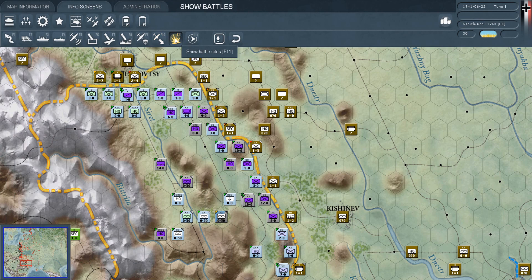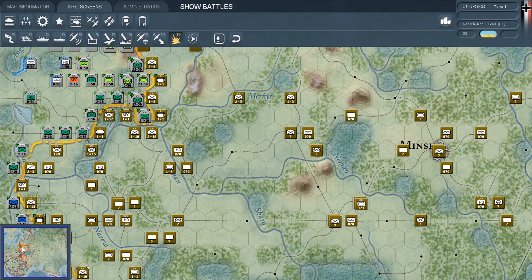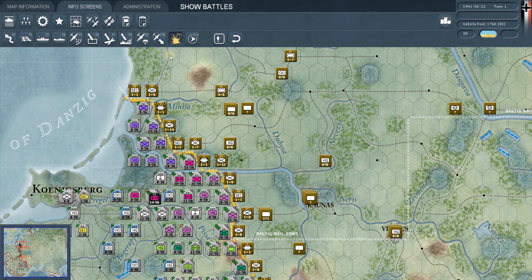F11 is the show battles mode. There are no battles right now so it's hard to demonstrate, but a combat screen comes up for every battle. By clicking this mode you can go back and look at every single battle on the map — if you missed something or just want to relive one of your big victories. An explosion marker will show on the map where the battle occurred.